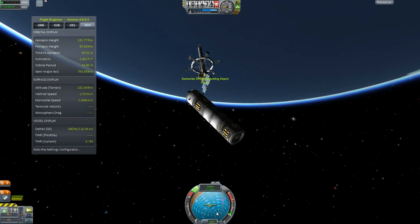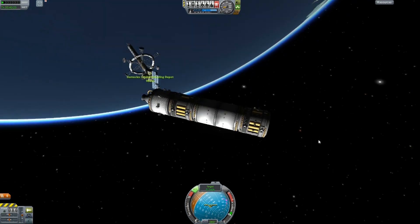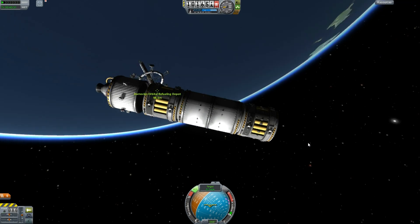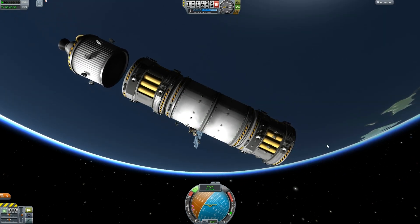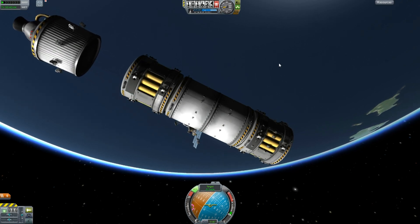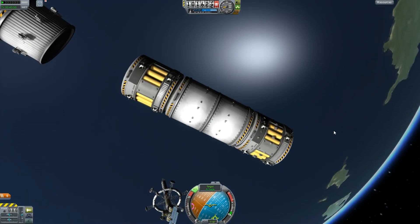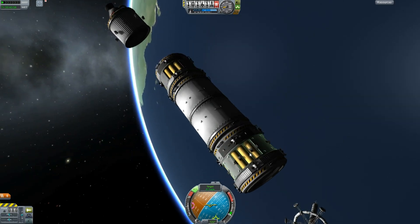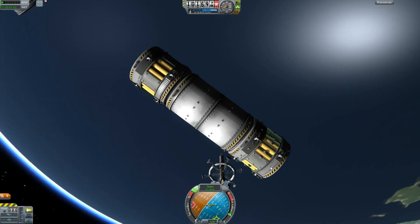We'll get ourselves stopped to basically nothing. I'm going to jettison my engine because at this point I don't really need it — I can just delete this thing later. Now I'm going to talk about why I've got the two RCS tugs — why I'm not just using a single one. For large and heavy things, like putting up this docking ring or any of the large fuel tanks, I find that having an RCS tug on either side is usually a good idea.